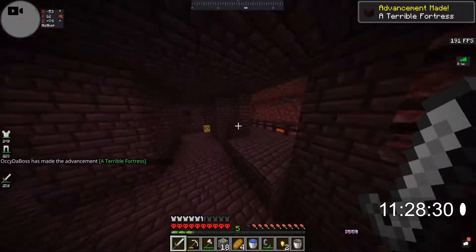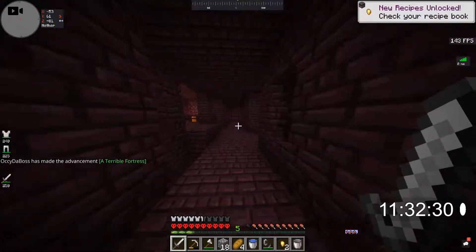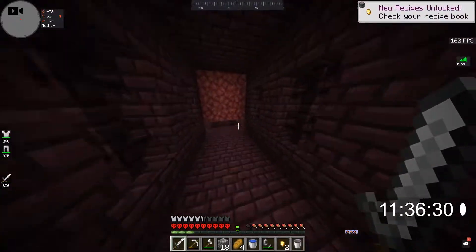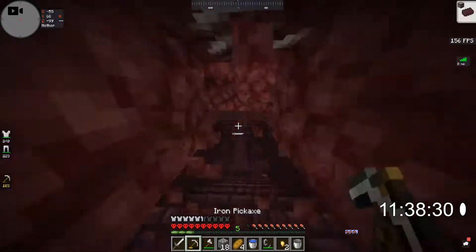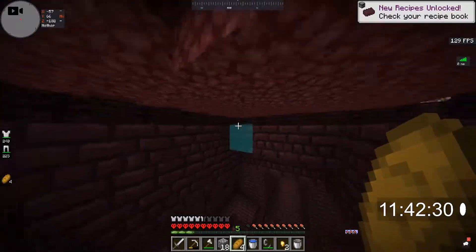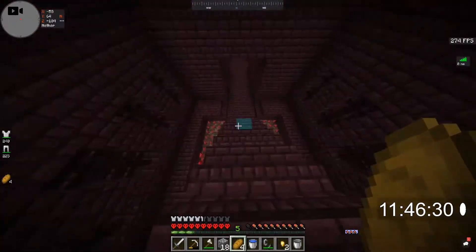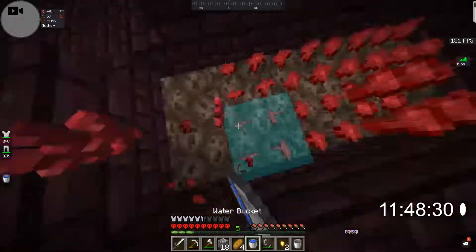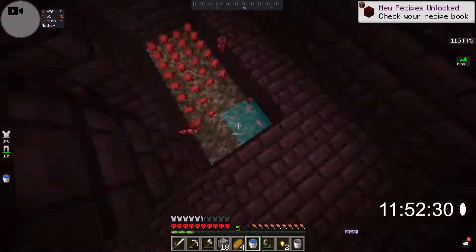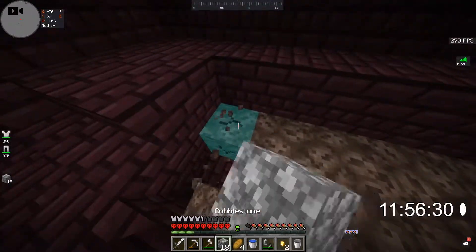We need to find some chests, because we might be able to find some golden stuff in here — we can make a golden apple. If we come up here, we go down here. Do I hear a blaze? No, I don't hear a blaze. We can grab this nether wart — I'm not sure what we'd use it for, but it might be useful.